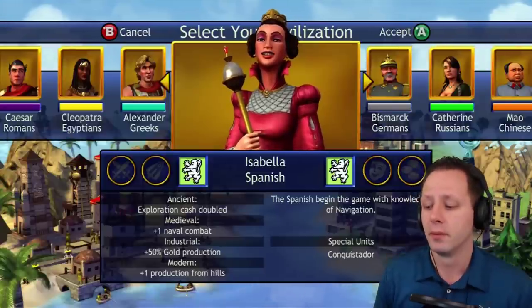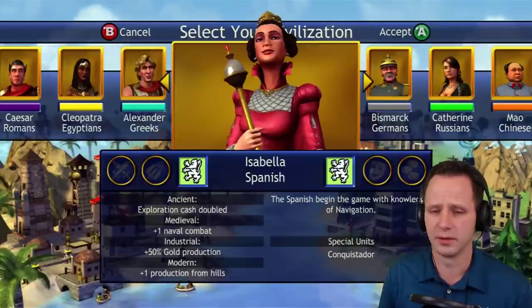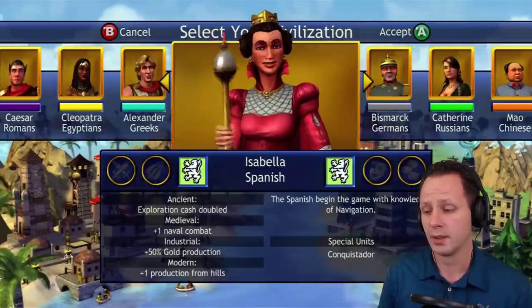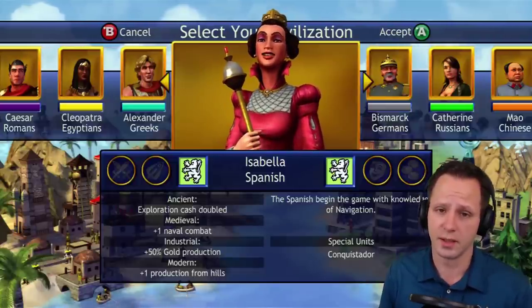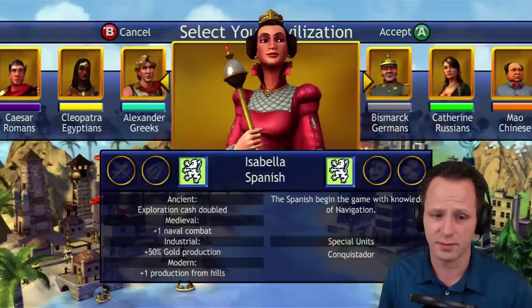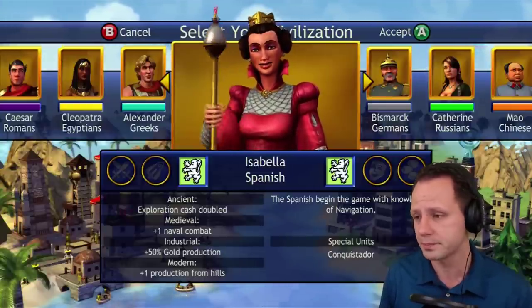Plus one production from hills — they are so similar to the English, who have this one too. It's an okay bonus but I don't find it that useful honestly, though it helps a little bit. That's the Spanish at number 5.